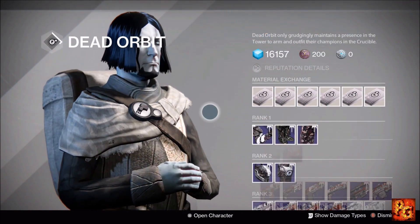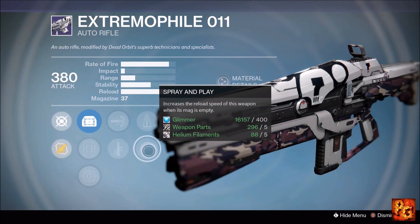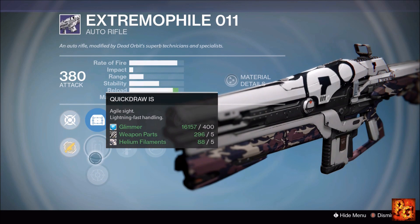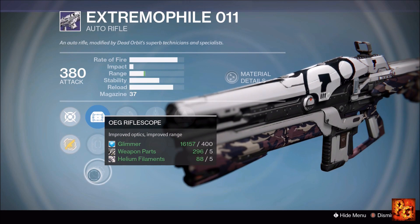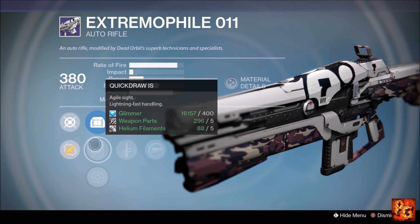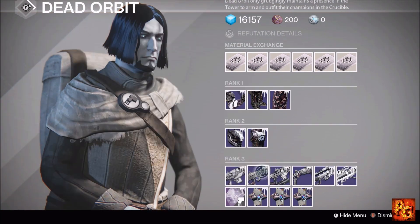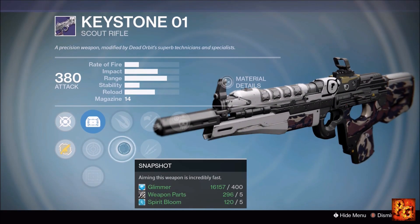That does it for New Monarchy. Moving on to Dead Orbit, starting with the Extremophile auto rifle. It comes with Hidden Hand, Perfect Balance, Spray and Play, High Caliber Rounds, and Quick Draw. Sight options include MD Reflex, Quick Draw IS, and OEG Rifle Scope. I'd personally use OEG Rifle Scope, though it has a bit more zoom. High Caliber Rounds, Perfect Balance, and Hidden Hand make this a really good Crucible auto rifle — definitely pick it up if you're a fan of this archetype.